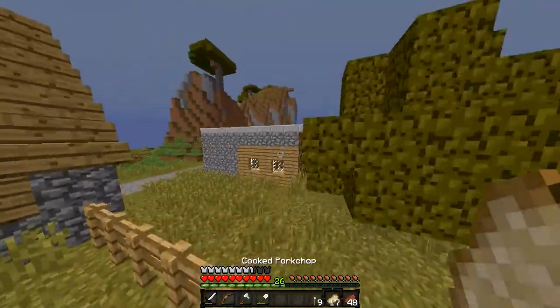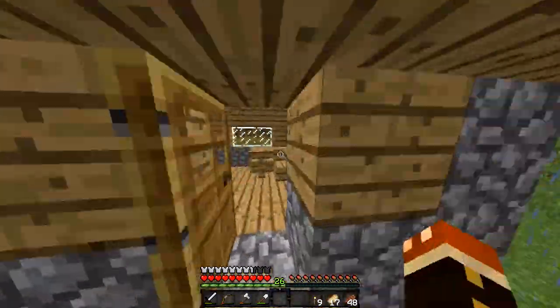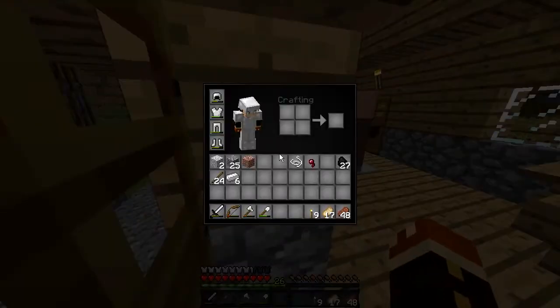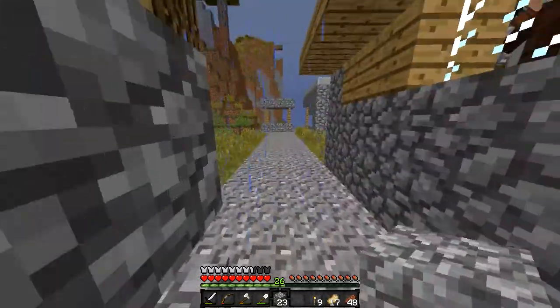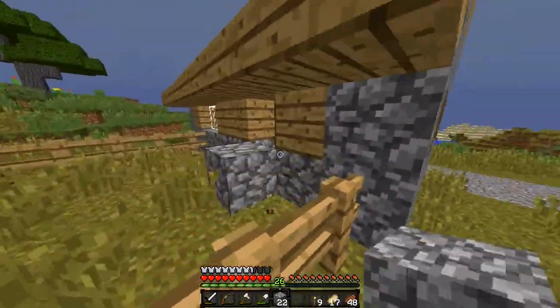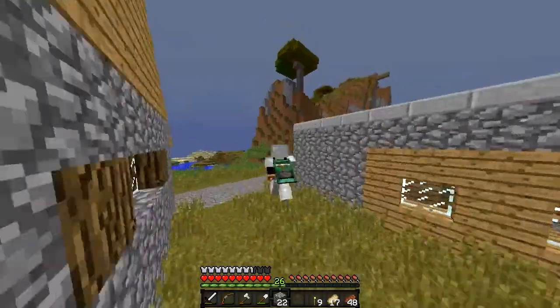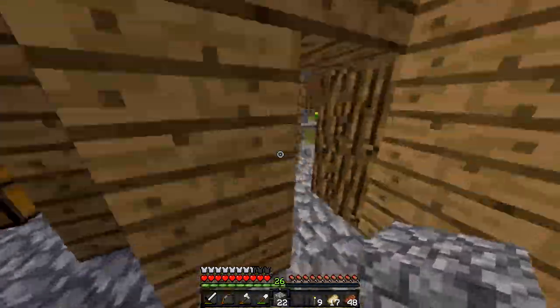We have a ton of awesome stuff nearby — there's a lot we can do. We can create a villager factory or something with this village; we'll have to see how the villagers are doing. I want to trap them all while we're here so they can't get out, because it's kind of important that I keep them alive. So I'm going to block all of the exits and make sure all the villagers are inside a house.